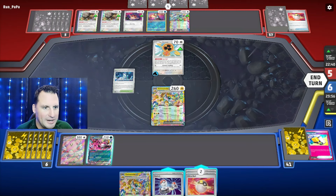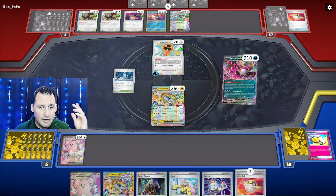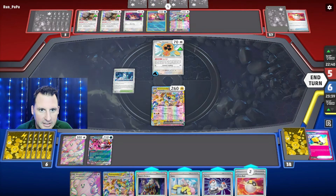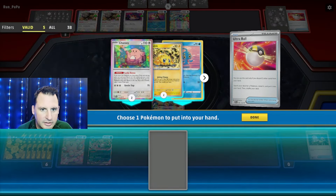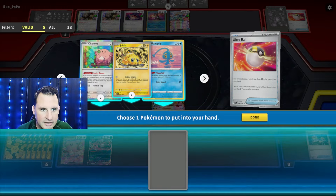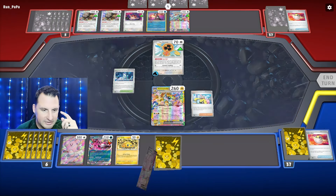Nobody's playing Loss Zone anymore — we're going to move this up. Let's Pheasant Dippity and see what we got. We need some energy, maybe an Iono. We do get a Boss and an Iono. We need a second attacker right away — let's go get another Joltik. Iono, those things go to the bottom. We'll go get a Chansey and we have all the Chanseys here.